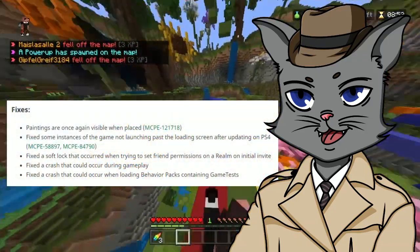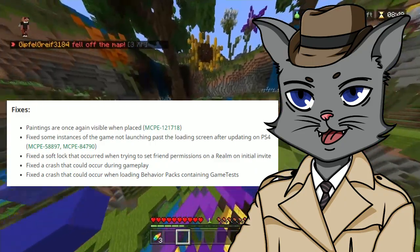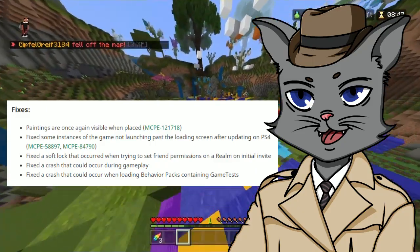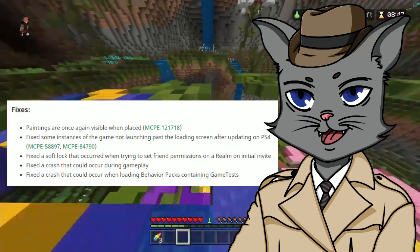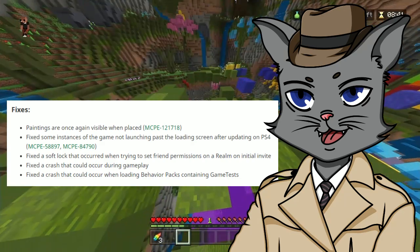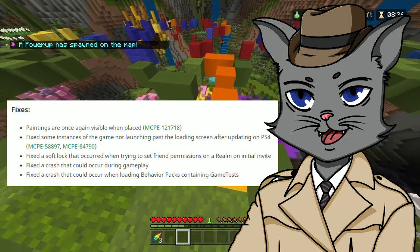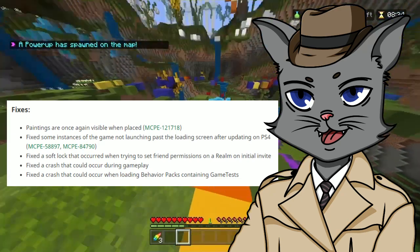Paintings are once again visible when placed. Fixed some instances of the game not launching past the loading screen after updating on PlayStation 4. Fixed a softlock that occurred when trying to set friend permissions on a realm on initial invite. Fixed a crash that could occur during gameplay. Fixed a crash that could occur when loading behavior packs containing game tests.